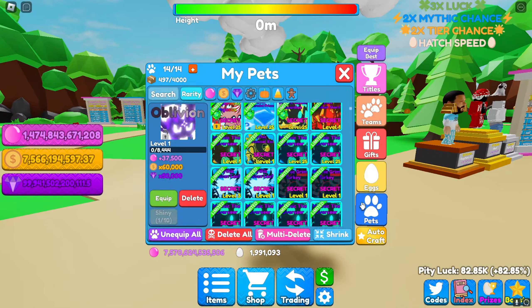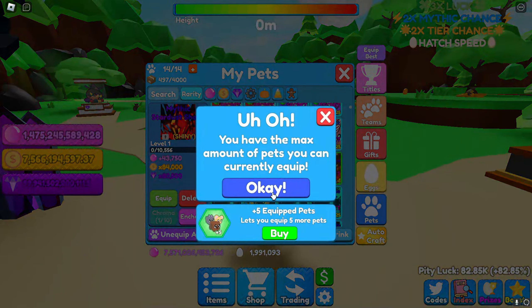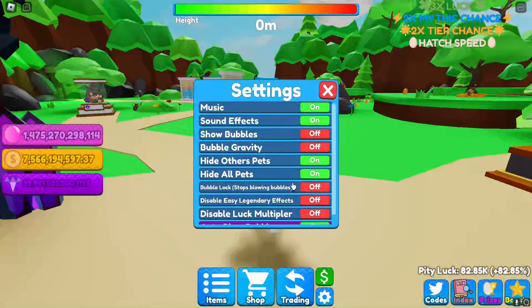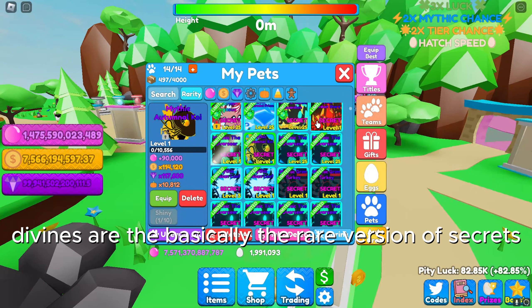Hopefully I'll be able to open up more eggs very soon. I have a shiny mythic Baked Guardian and a shiny mythic Stardust Shard, which also look very very cool. Let me show you guys - that's the shiny mythic Stardust Shard. It kind of lies flat on the pet icon but I think the blue looks a lot better.